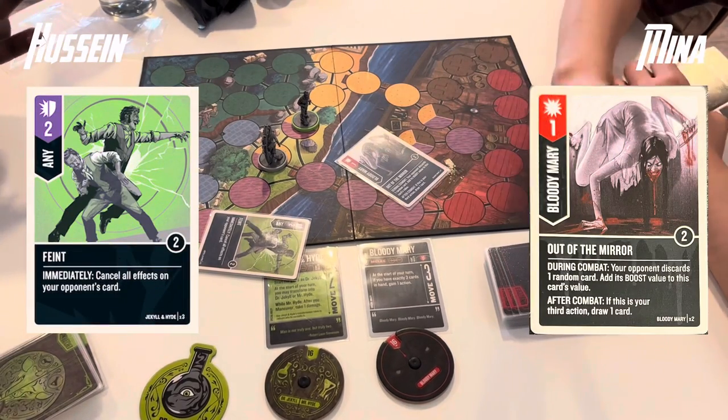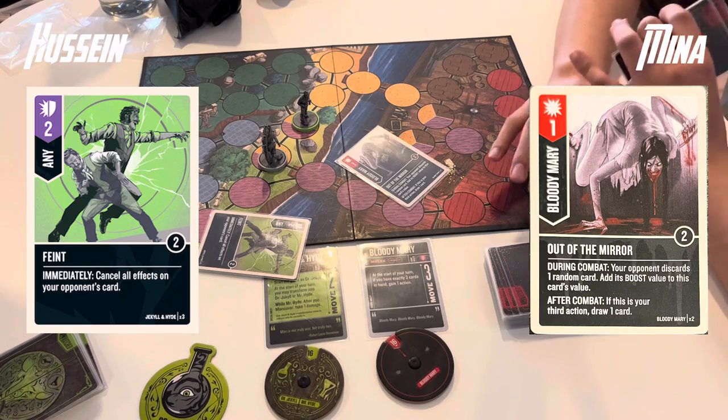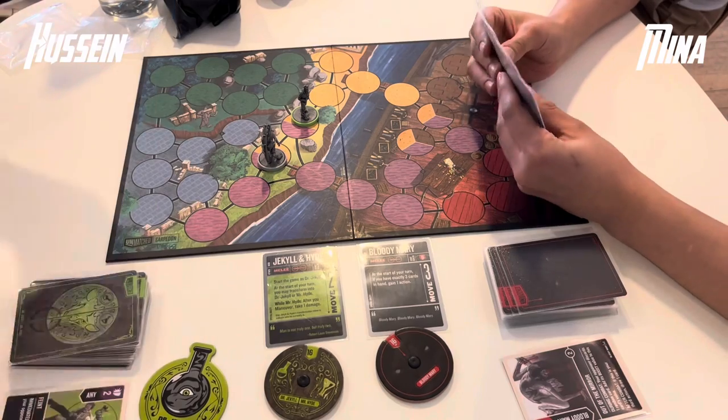Here's the first attack of the game — it's an Out of the Mirror into a Feint. Mina wasn't angling for that extra card draw but it's basically an ambush, a 1-value ambush, but Feint takes care of that handily.